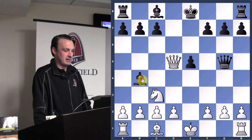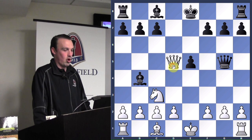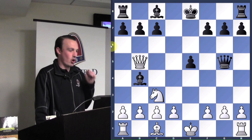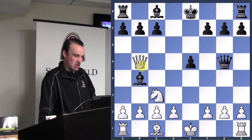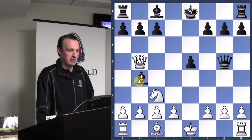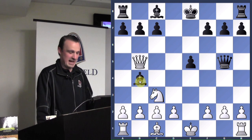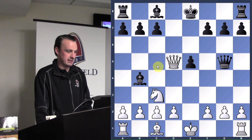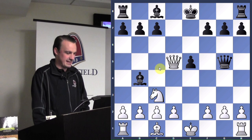We want to attack the bishop with our most powerful piece — the queen. We go to b5 check. Now the king is under attack and the bishop is also attacked — a double attack, a very powerful move in chess. But white doesn't see this opportunity.